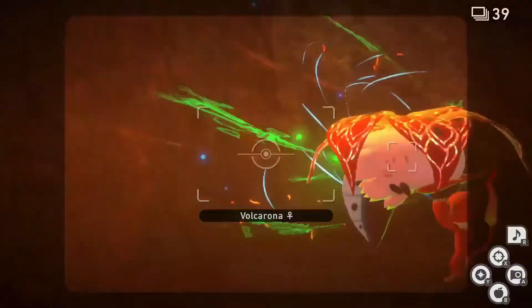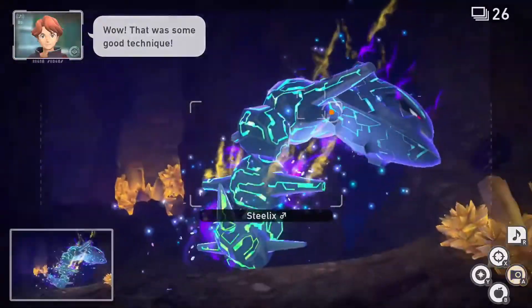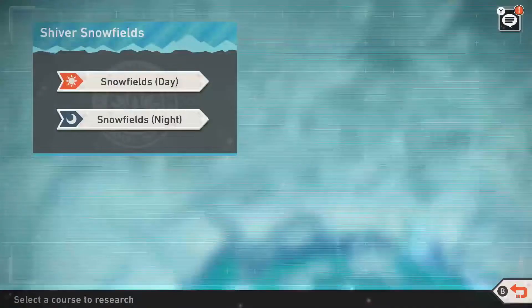Also, let me know down in the comments if you have a better way of getting any of these photos. So, without further ado, let's get to it. Auroras can be found at the Snowfields at Night on Durice. In order to acquire all ratings, you would need to have unlocked level 2 for the Snowfields at Night.